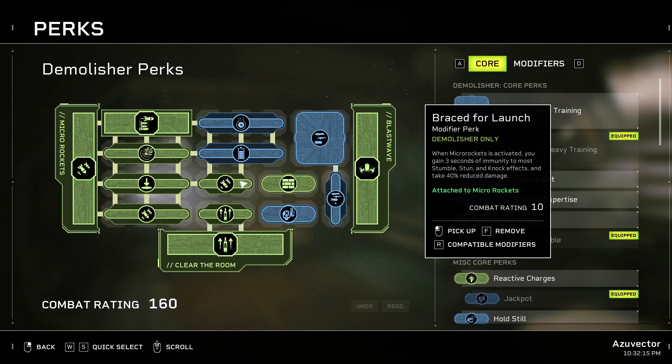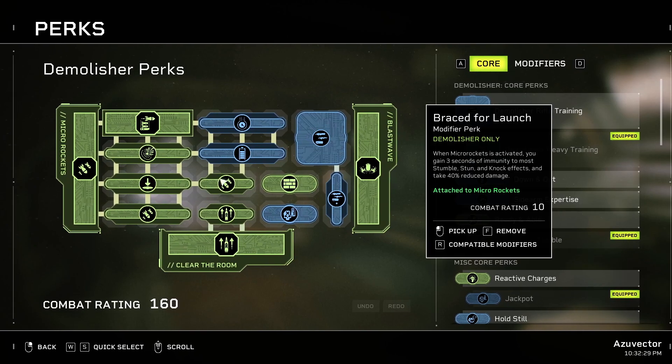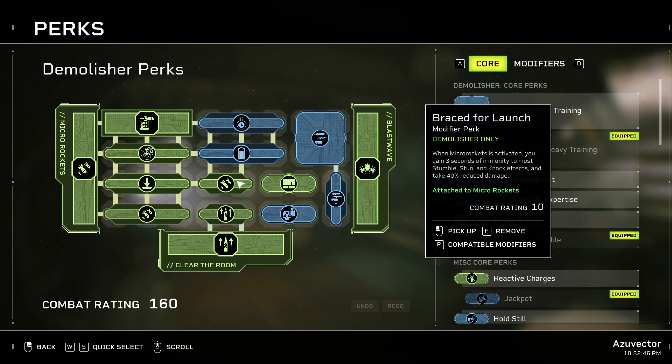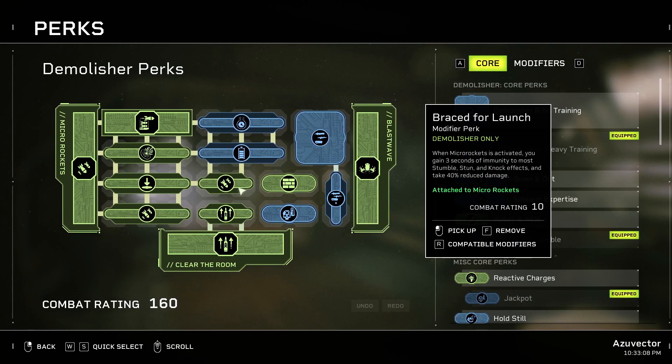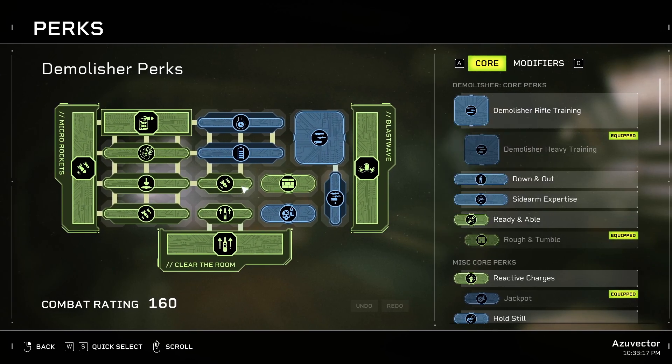I also use Brace for Launch. When Micro-Rockets is activated, you gain three seconds of immunity to most stumbles, stuns, and knock effects, and take 40% reduced damage. Because I'm generally engaging with micro-rockets first every time I shoot with the rocket launcher, Brace for Launch will be active when I start shooting — so if something blows up very close to me, it's not going to stumble me, stun me, or knock me over, and I take 40% reduced damage. That gets even better with Rough and Tumble — Area Effect effects deal 50% less damage to you. So my own explosives or other explosives in general are half the damage they normally do, plus that 40% reduced damage off the top. I'm reducing the amount of self-damage I do with the rocket launcher considerably.